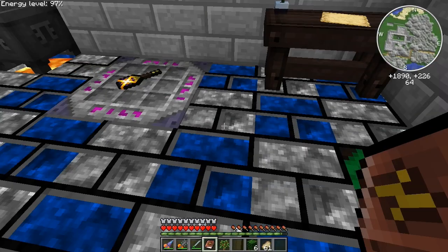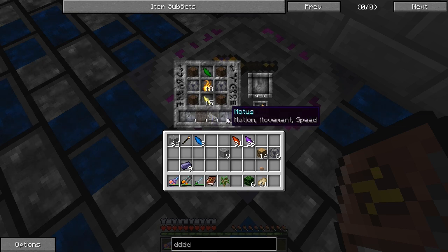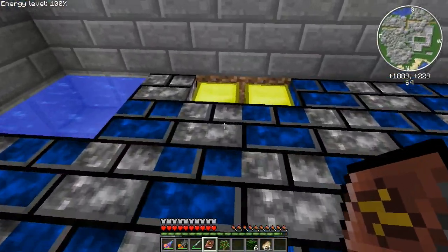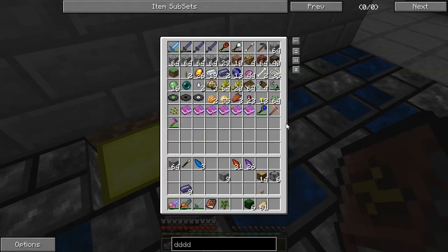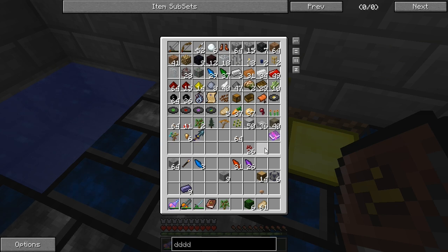We haven't really done much Thaumcraft stuff on camera so I'm sure you guys will be happy to see a bit of that. Thaumcraft is something you really can't do on camera all that often. We just need to fill out these things down here — the first thing we need is Machina, which I think is redstone. Let's take a look around — we've got the feather which is good. I don't think I have any redstone up here, let's look around — there's some redstone, we'll grab some of that.